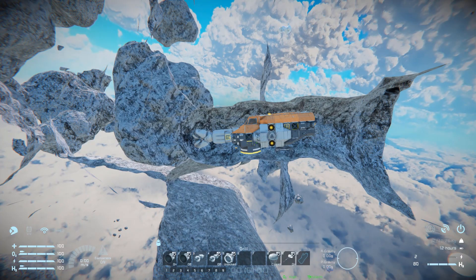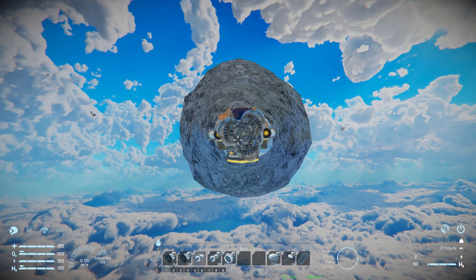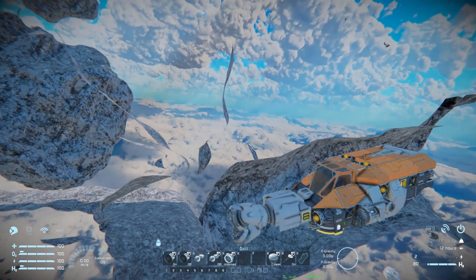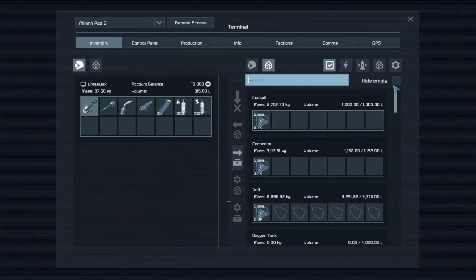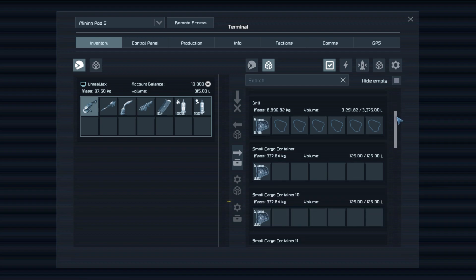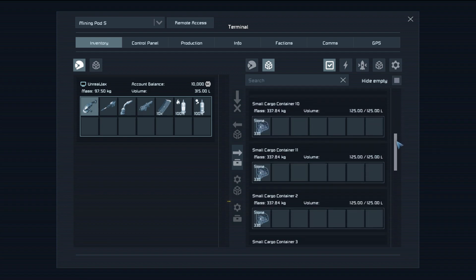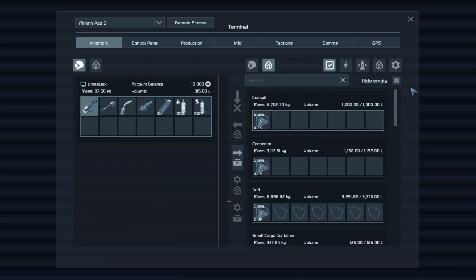Without using the right mouse button we can see it has perfect clearance all the way around the vehicle to drive straight through an asteroid — you can see the clean hole it's making. Jumping into the control panel and hiding empty containers, here's what we've collected: the cockpit has almost 3K, the connector just over 3K, the drill has 8.9K, and a couple of small cargo containers have around 300 each — a nice haul for such a small ship.